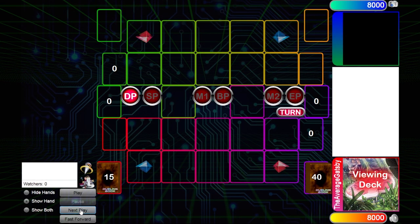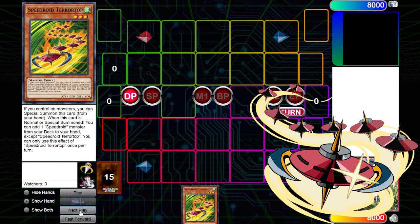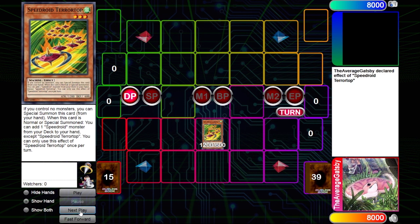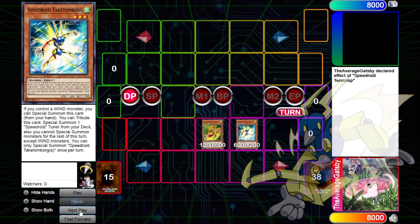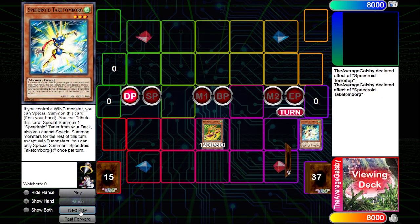We'll begin with the most iconic wind attribute Burning Abyss monster: Speedroid Teratop. Teratop can special summon himself to an empty board and provides a search for any main deck Speedroid monster. So I'll go ahead and search for and special summon Teratop's partner in crime, Speedroid Takatanborg, as I control a wind attribute monster. Following this, I'll use his effect to tribute himself and special summon a Speedroid tuner from the deck at the cost of being wind-locked for the rest of the turn.